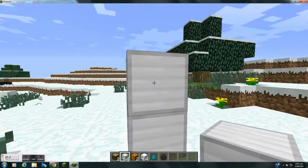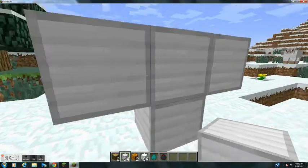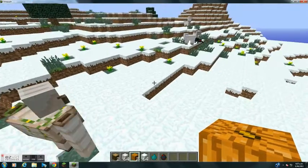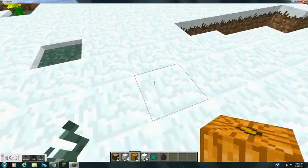So you go two up, two across or one across. Put the pumpkin on it. Voila! Look at him go.